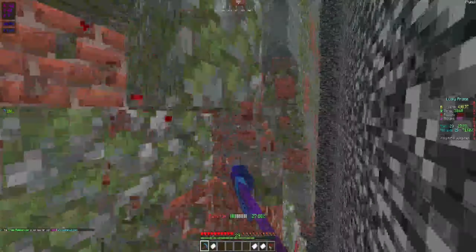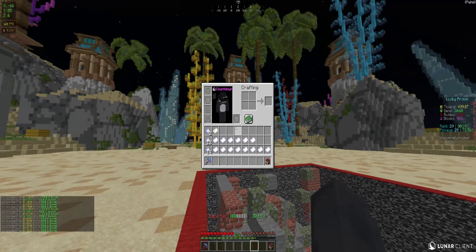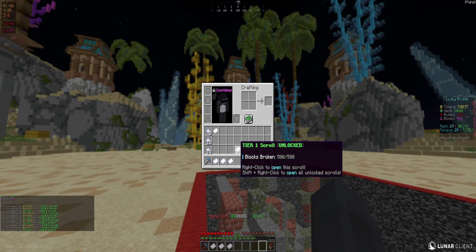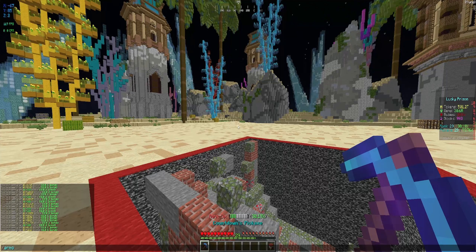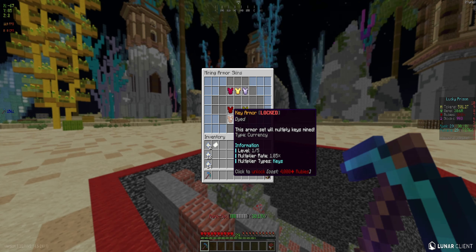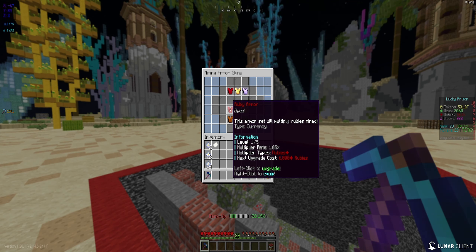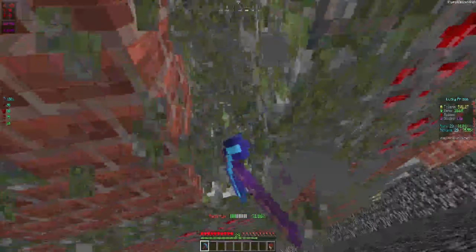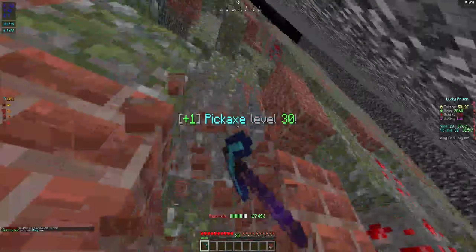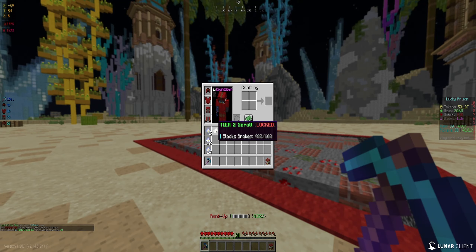We have a lot of tokens, gems, and rubies to spend. Let's claim all these scrolls — they should all be unlocked except for one. Unlocking all of these gives a decent amount of gems and tokens. We'll pop some boosters along the way while grinding. First things first: slash armor. I want to buy ruby armor — it's 4k rubies. Getting the ruby armor and upgrading it: left-click to upgrade, another 8k gets it to level 3 out of 5, giving a 1.15x multiplier on all rubies. We are now dripped out.